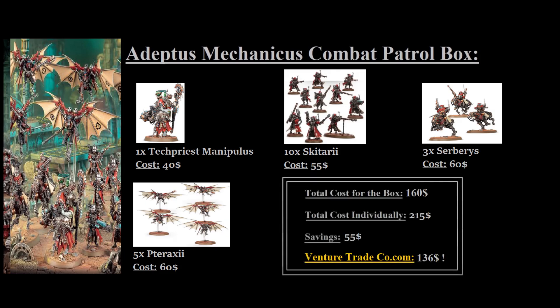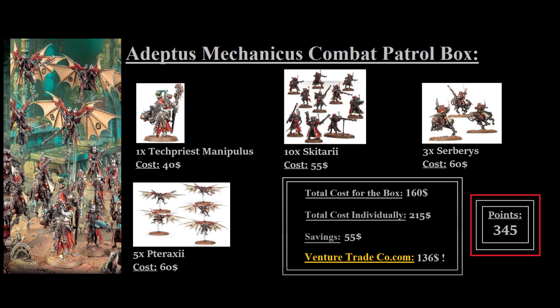All in all, this comes out to a total of $215 if bought individually, giving you a smaller savings of only $55 — though that still means you're getting those Skitari for free. The big thing that comes up with this combat patrol is the points discrepancy, as this one only adds up to a total of 345 points if you build all of the most expensive options. The rules for this combat patrol are much more interesting if you're playing that game mode on the tabletop, but the points value is definitely very lacking when considering building a 500-point army.